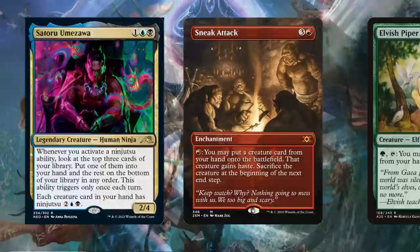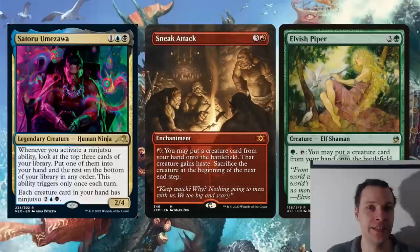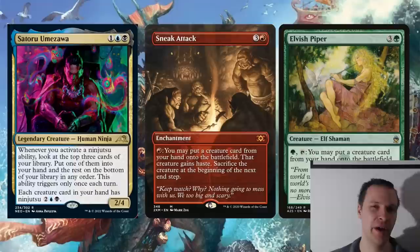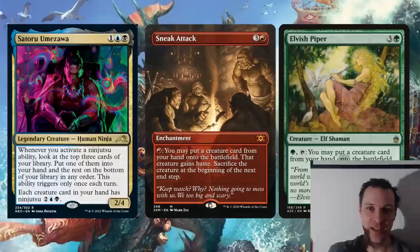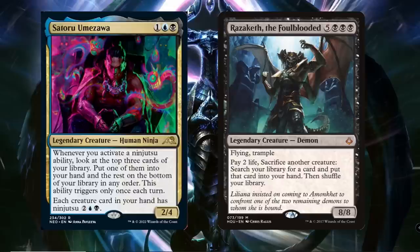This is literally just a Sneak Attack in the command zone. We also have the mono-green Elvish Piper equivalent, and the Gruul colors are somewhat the 'tricking big creatures from your hand into play' colors. But I guess you could argue this is how Dimir does a Sneak Attack — with ninjutsu. I honestly think it would be way cooler if this were a Gruul commander with ninjutsu still — imagine an ogre tricking big dragons and other cool Gruul things into play.